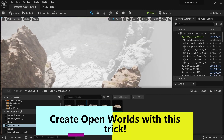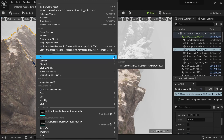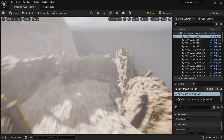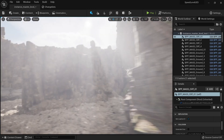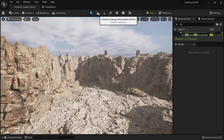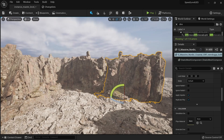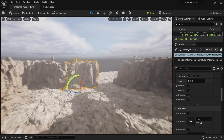I right-click, commit, and save my blueprint — notice that all my instance blueprints are automatically updated with my new meshes. If you want to create a big world but you're afraid it can take a lot of time, in this video I'll show you the secret that allows you to create super big worlds very fast. It's called Level Instance Blueprint.